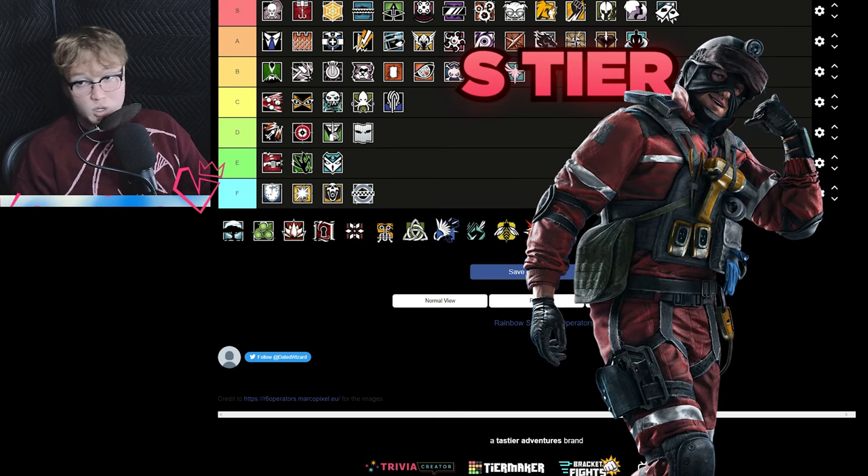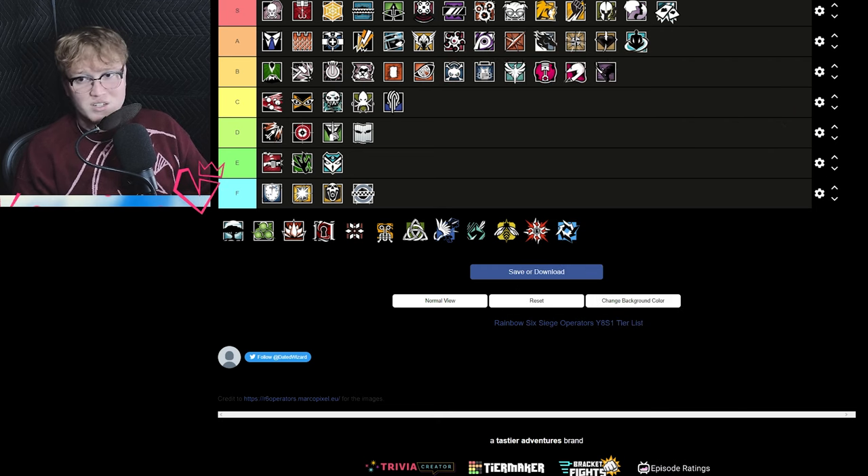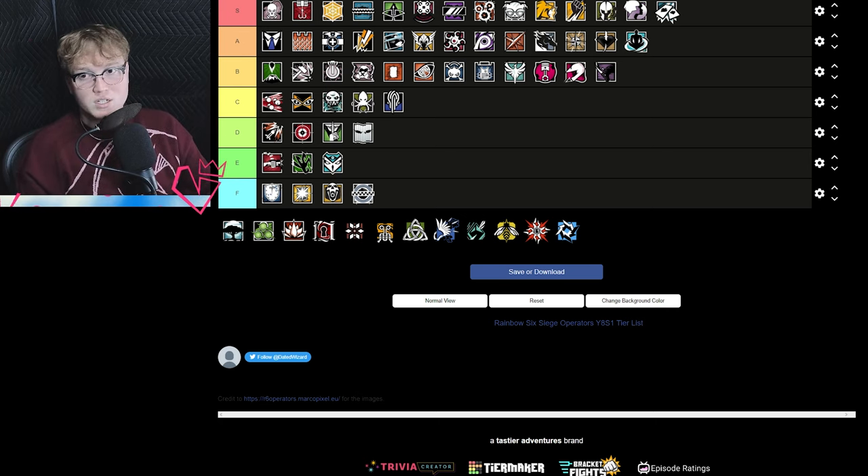Ace is my S tier hard breacher — very versatile, very good, good guns. Essentially because you can get two different panels on a wall, it's pretty hard to get Bandit tricked. You can get Kaid tricked but timing on Ace is pretty good for that. No issues with him — a pretty solid S tier hard breacher.